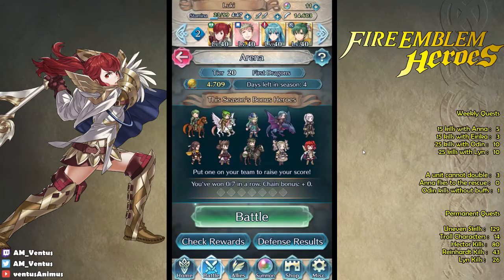Like when I do Bound Hero battles and Grand Hero battles and stuff like that, putting on sacred seals changes how the map works. And I really hate doing it because it's like a cop out. I try not to use any skill inheritance because it's the baseline — the base value, the baseline of the unit.